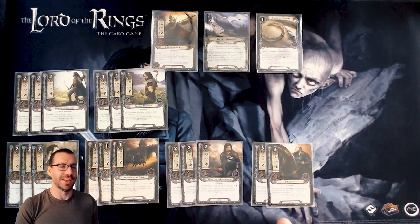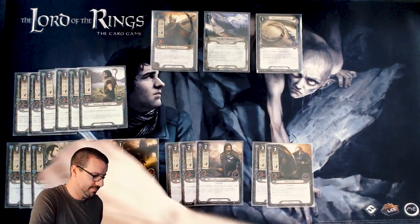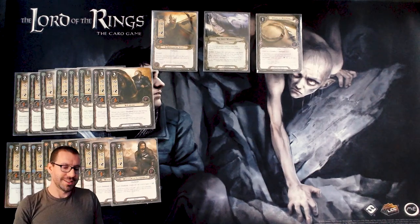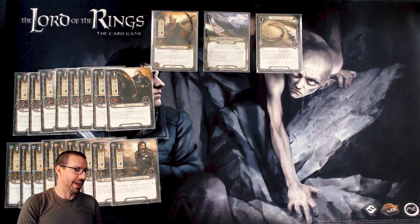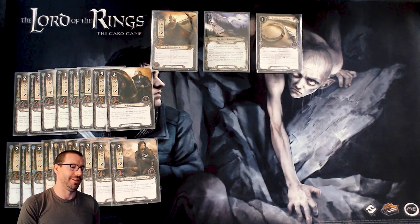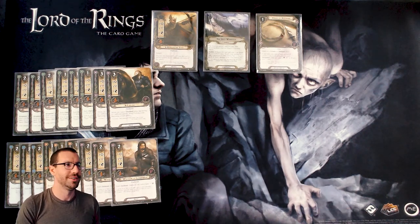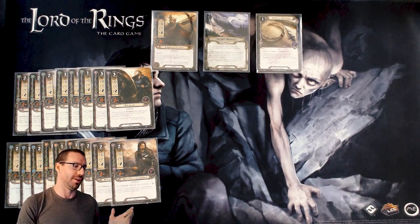If you've played before, you know what these do — they're like Slivers from Magic. The more you have on the board, the better every one of them is. They get extra willpower, attack, defense, and hit points. Forlong gets extra actions, and Hunter of Lamedon can draw you cards. It would be challenging to play an Outlands deck without all of these cards. The goal is to get all 17 allies on the table at once — the collective stat totals are enormous.